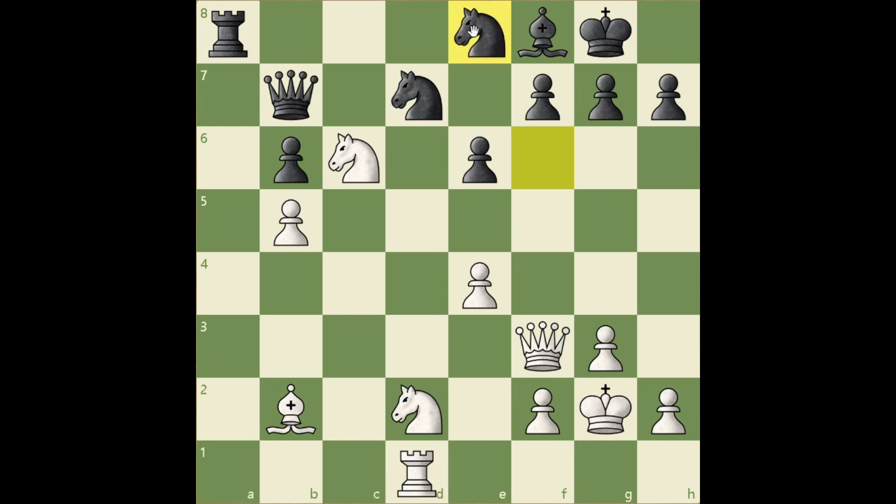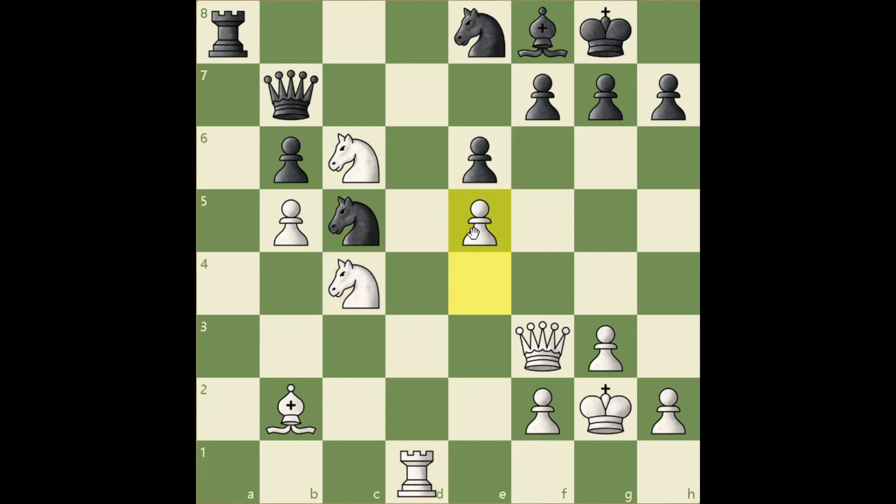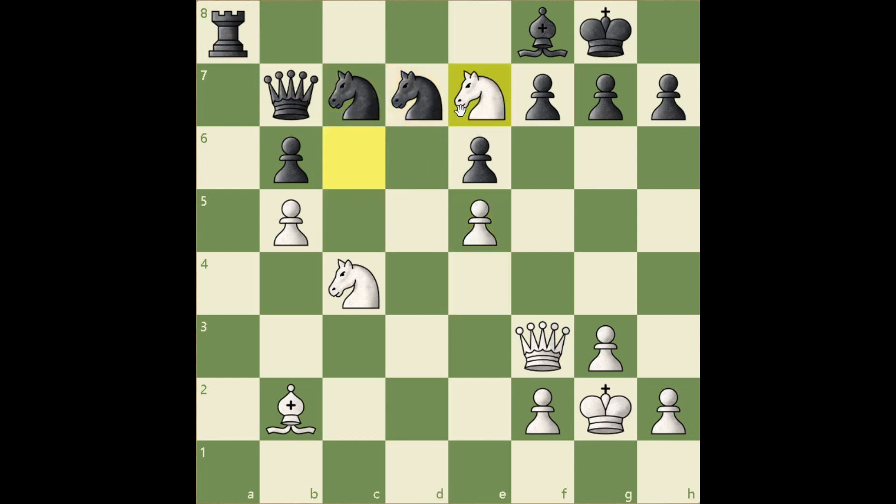Knight e8 — black is feeling white's pressure. He got a c5 outpost, but if he tries knight c5 immediately, he's going to lose a pawn after bishop f6. After knight e8, we have knight c4, knight c5, and now e5. Some deadly tactical possibilities appear on the long diagonal. For example, if knight c7, rook d7, takes and knight e7 — winning a queen.